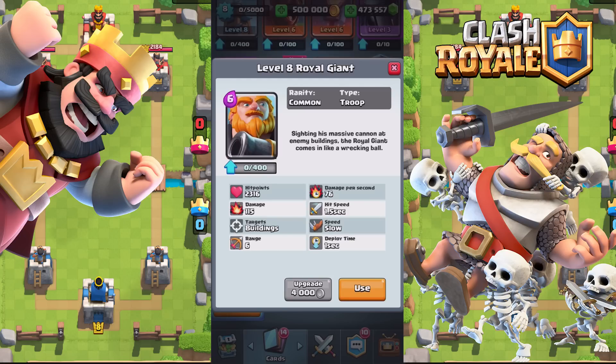The sixth card is the Royal Giant. Swinging his massive cannon at enemy buildings, the Royal Giant comes in like a wrecking ball. Hit points is 2,316, damage is 115, targets buildings, range is 6, damage per second is 76, hit speed is 1.5, speed is slow, deploy time 1 second. Let's check him out.